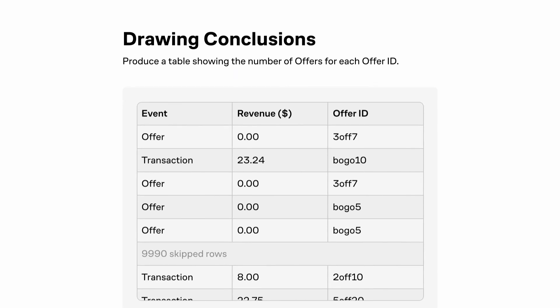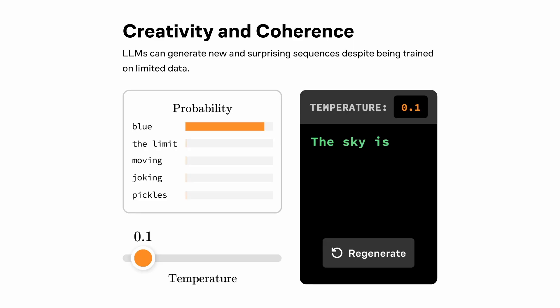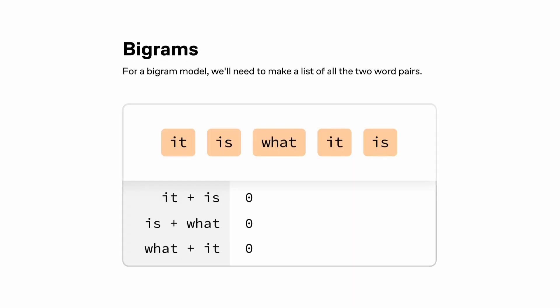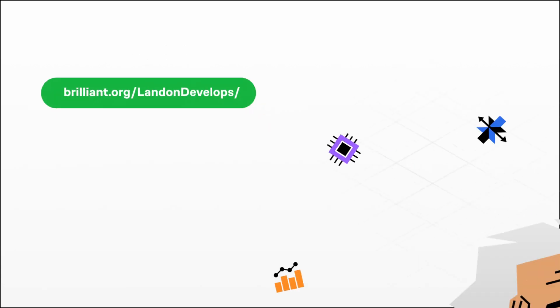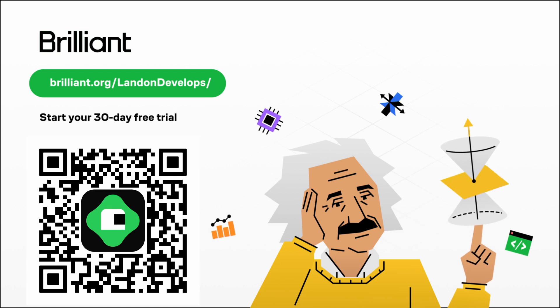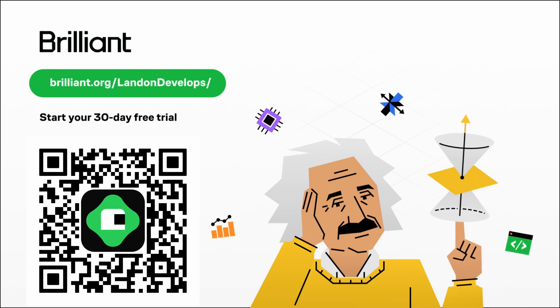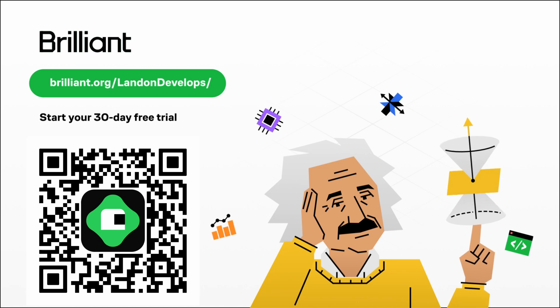Brilliant has awesome courses on programming and data analysis to help you analyze trends and think like a programmer. They also have courses on machine learning and LLMs, so you can learn about the underlying technology of ChatGPT. To try everything Brilliant has to offer for free for a full 30 days, visit brilliant.org slash Landon Develops, or scan the QR code on screen. You'll also get 20% off an annual premium subscription.